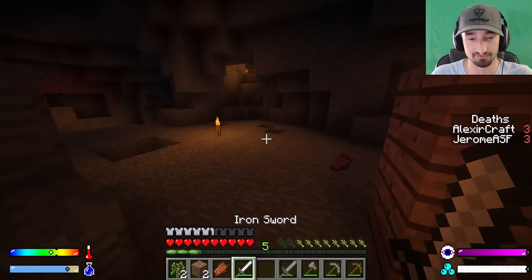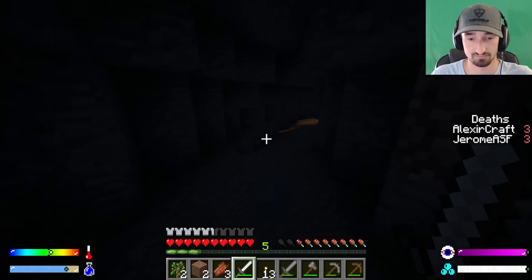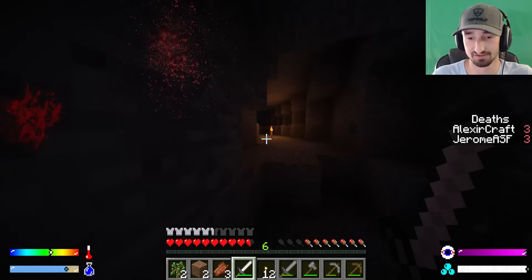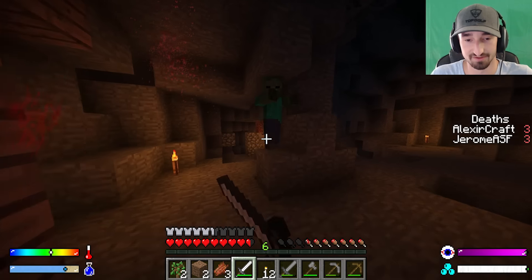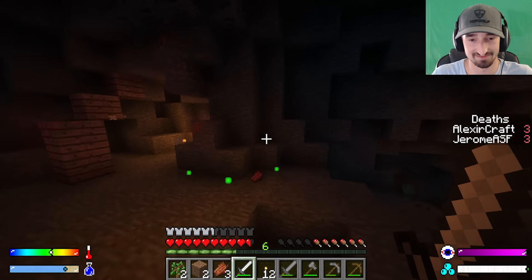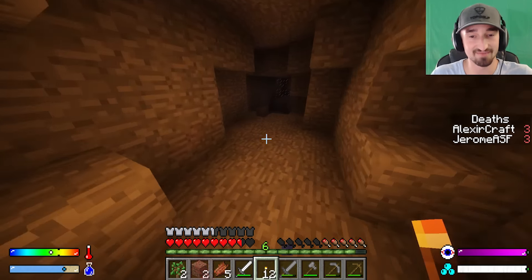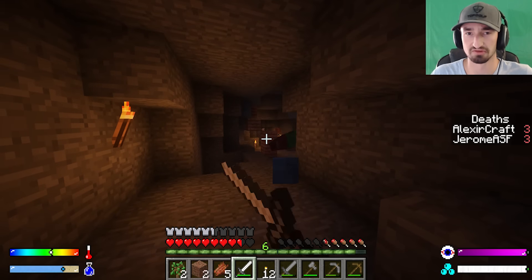Jerome advises food is critical and encourages Alex to find some. Alex goes after a chicken but struggles to hit it, possibly due to lag or hitbox issues with the realistic mods. He finally kills it. Jerome discovers a skeleton wearing a full set of iron armor and quickly kills it to loot the gear.